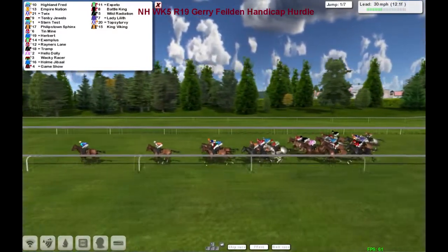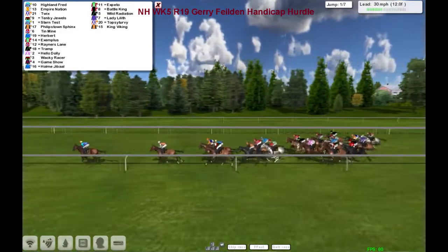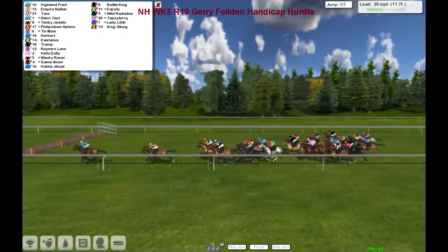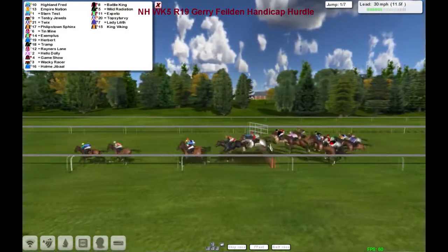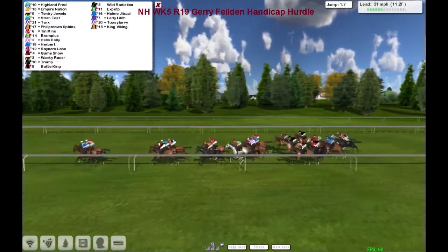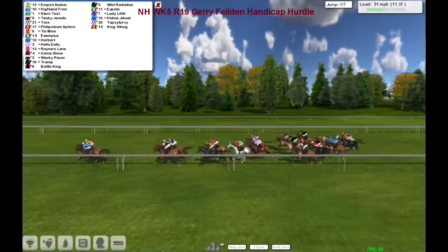Exemplus is against — sorry, the gray. Then a length further back to Rainer's Lane, Tramp, Hello Dolly, Wacky Racers, Game Show, Holm Jabal mid-pack, Battle King, Expeto, Wild Radiation out wide, Lady Lilith, Holm Jabal, and then Topsy Turvy and King Viking.